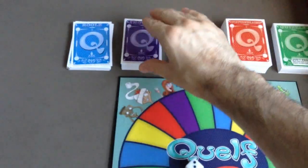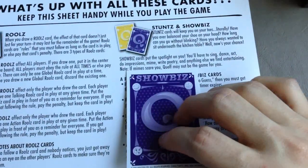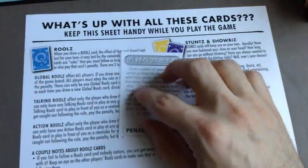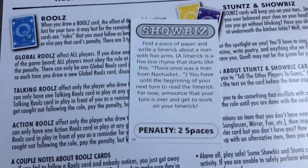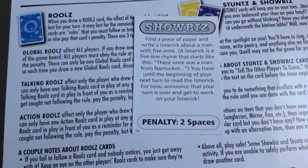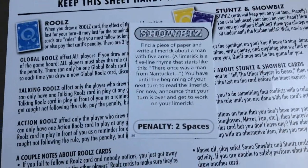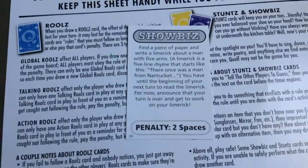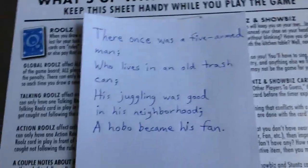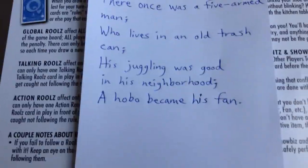Next roll is a three — Arr! I get Showbiz, which puts the spotlight on you to sing, dance, act, or do impressions. My card: 'Find a piece of paper and write a limerick about a man with five arms. You have until the beginning of your next turn.' Arr, here's my limerick: 'There once was a five-armed man, who lived in an old trash can. His children were good in his neighborhood, a hobo became his fan.' Arr — what am I kidding, I'm terrible at lyrics!